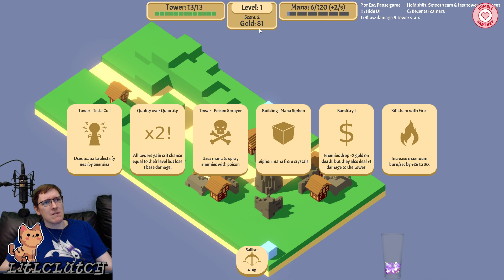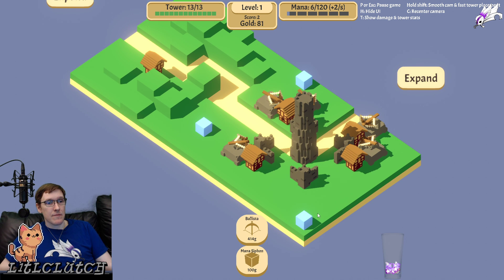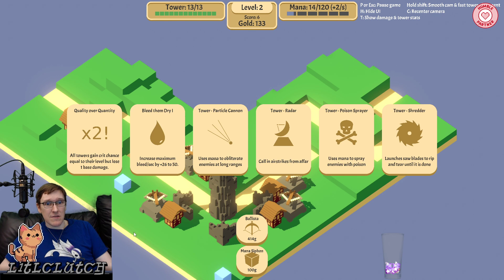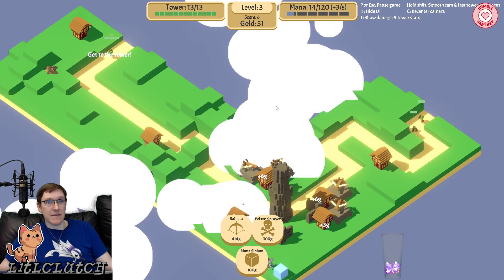I thought we had a whole bunch — I didn't spend all our... Oh, maybe I did. It's already up to 414. Maybe I just wasn't paying enough attention. Use mana to spray enemies with poison — I want that, but that means we need siphons first. We don't have enough. Alright, expand this way.